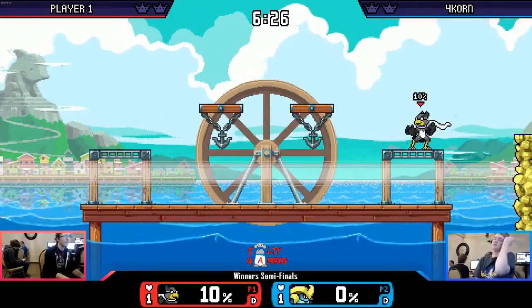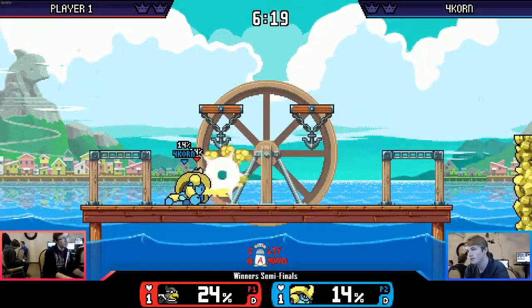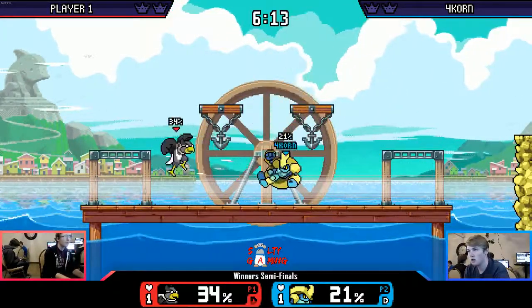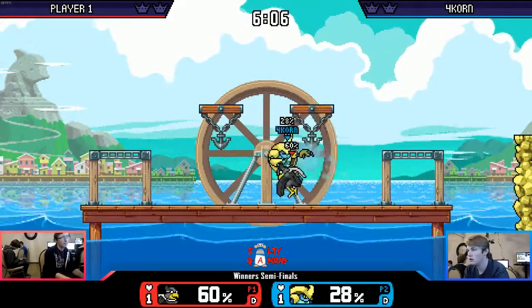Gets a forward smash — okay, so now it's pretty even again. Raster's slightly damaged, but not enough to matter too much right now. Goes for a lot of forward airs. Forward air is pretty good — it covers a lot in front of you, has pretty okay range. It's not super crazy, but it combos into itself, so it's pretty good.